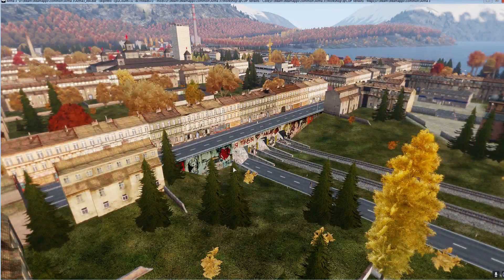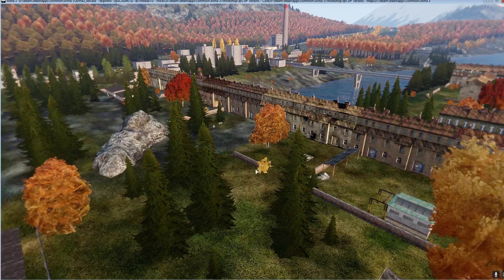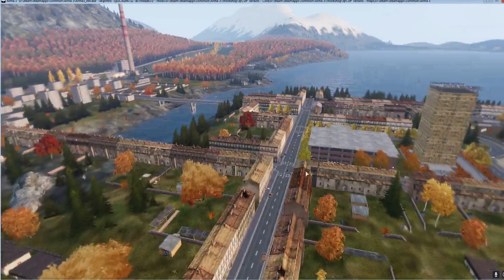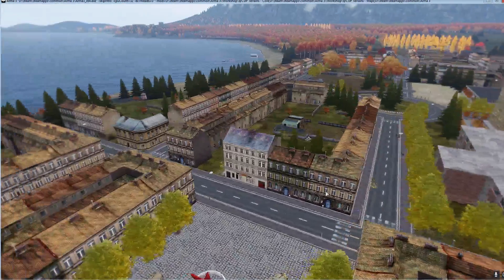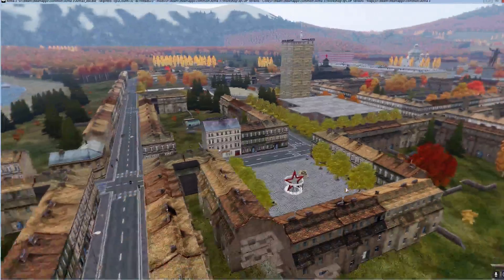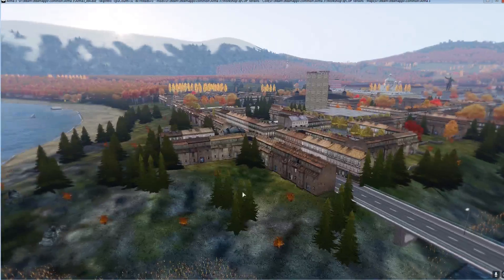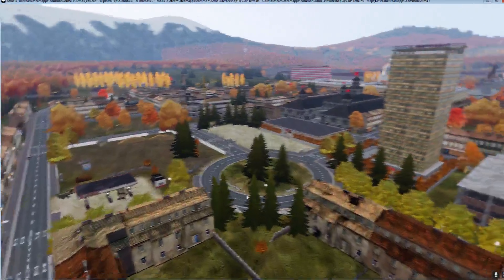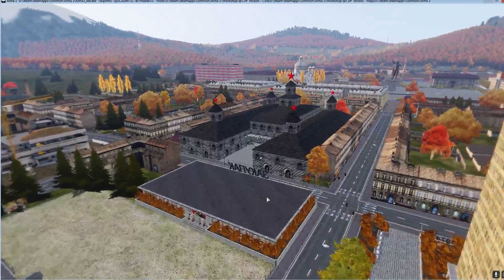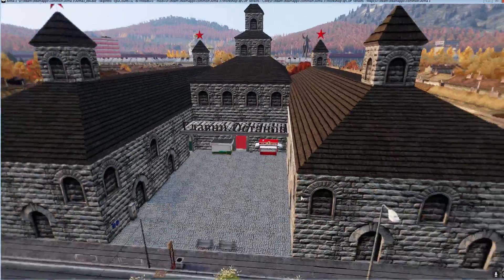This is the main city of Taviana — I believe it's the biggest one. Very DayZ feel, very apocalyptic feelings. This straight away reminds me of the Xcam Tornus, which is another amazing map. It's got those colours and that feel of the Xcam Tornus. The Xcam Tornus is more updated than this but it does look nice nevertheless — a lot of nice little features.